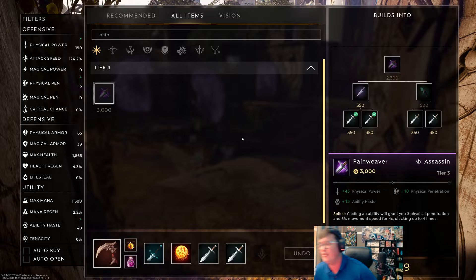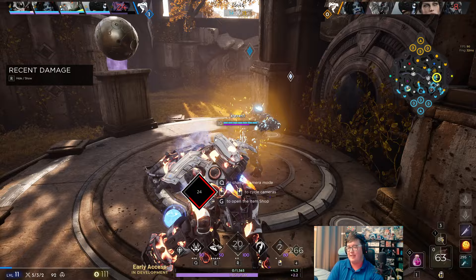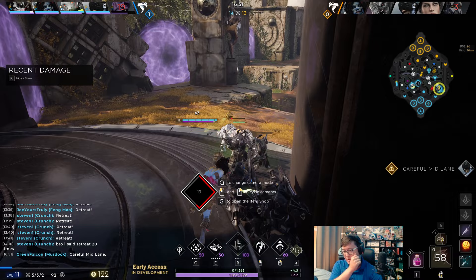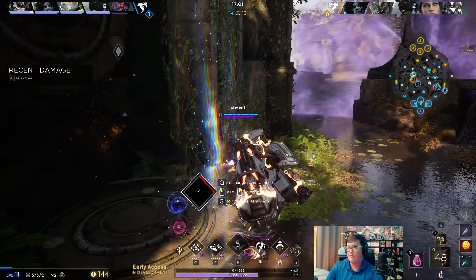I'm going to die right there unfortunately — I tried to help my team because they were going in hard right there. But we're able to get out. That's when Pain Reaver would have been really good — we could escape that situation much faster. We went for the Thundum because it gives a bit more damage, but it's just not the mobility to stay elusive. We can probably use our quest a bit better right there too.